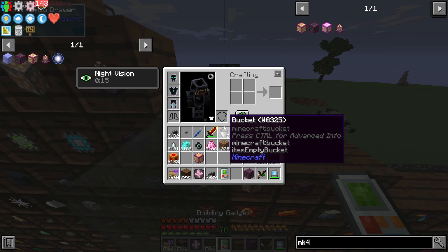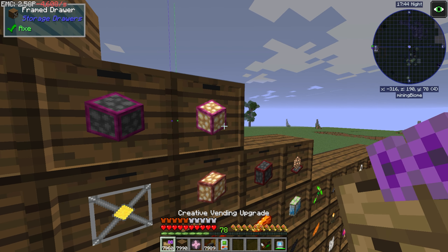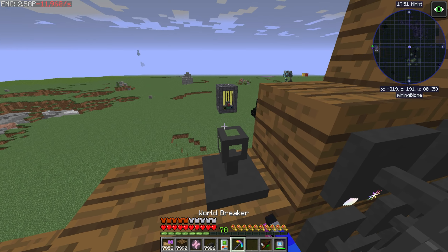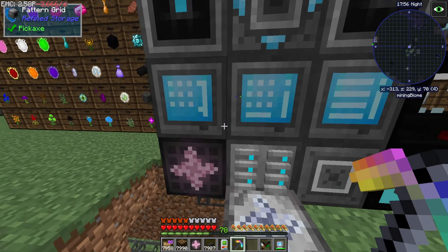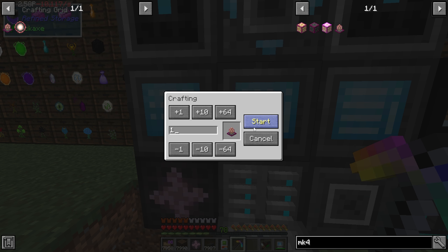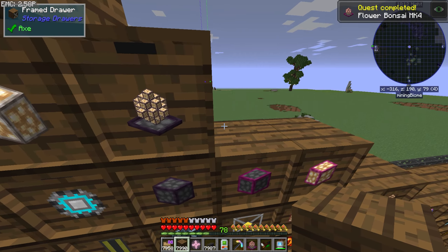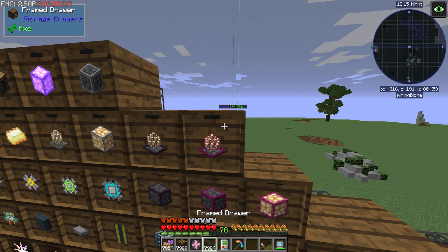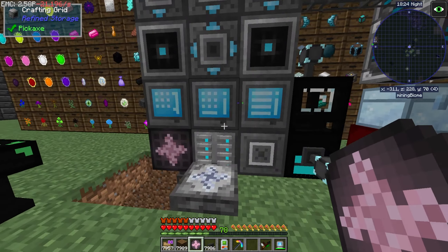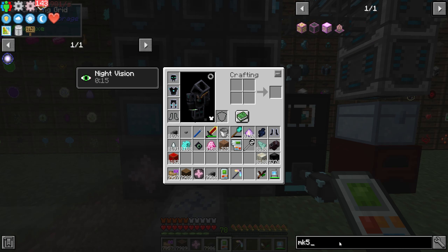I keep putting these in random spots but who cares at this point — we've got storage buses, we're good. We don't have to worry about keeping things organized as much anymore, which was honestly driving me crazy. There we go — the MK4 should be good to go for the power flower. Beautiful! This makes 4,000 EMC a second, which honestly is not that much for how expensive an MK4 is. It's pretty weak. I think these are actually customizable — you can set how much EMC you want each one to output.